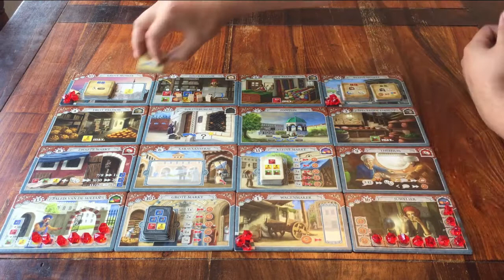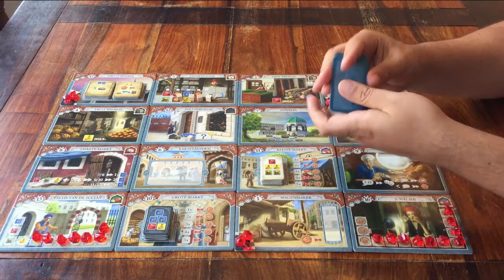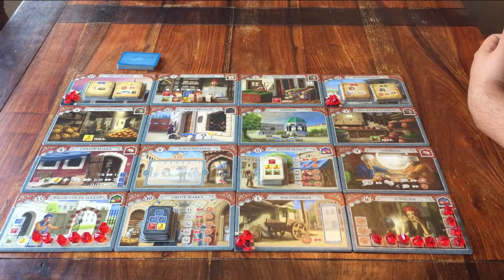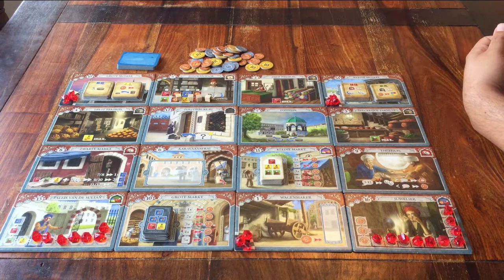We've got some items to place around the board. You have this deck of cards — shuffle it and place it somewhere next to the board. And then you have money, the liras — make a supply somewhere close to the board. If you want, you can separate the coins, but you don't have to. You also have 2 dice — put them on the table.